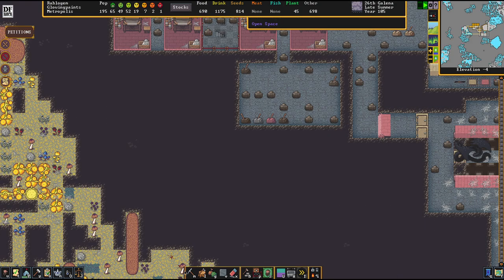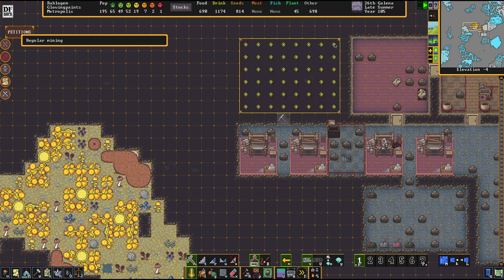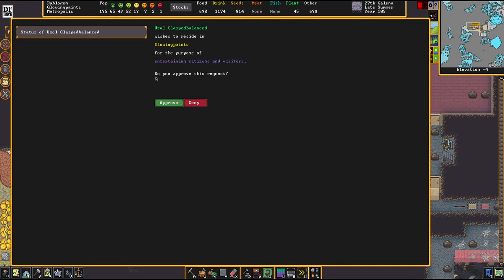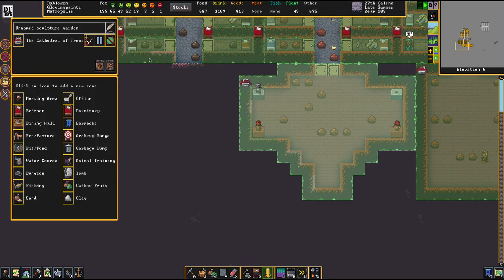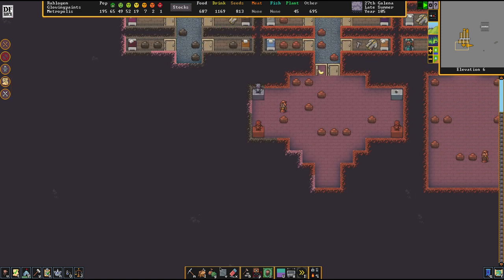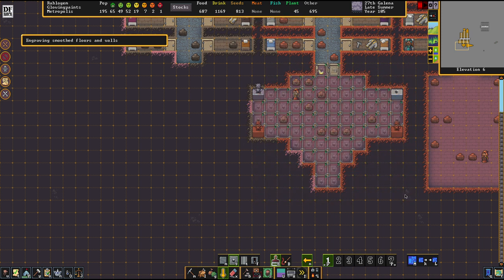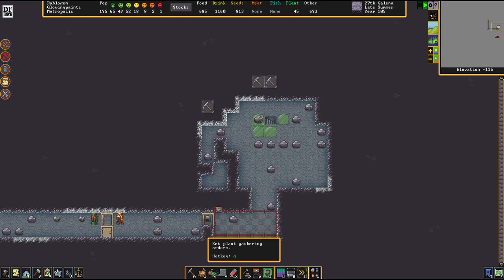This is really far down below, but I still want to do this. This is really far away from the actual adamantine mining district to be. I'd say it's as good as it'll be. We're going to improve this by engraving the hell out of it.